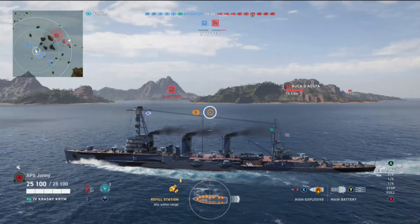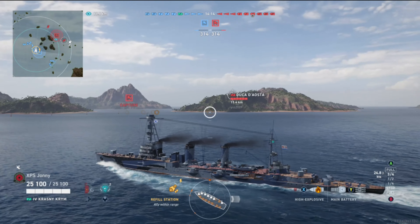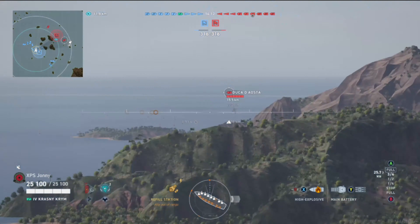The Krasny Krym has basically the same armor as the Marblehead — the American tier 4 — so you can sit this ship down pretty easily. We're already spotted, so there must be a destroyer around. My aim this battle is just to protect the base.